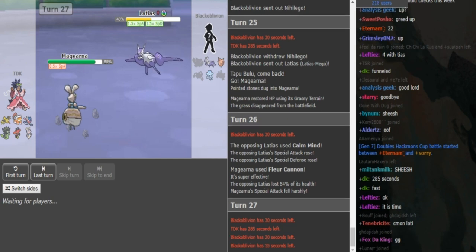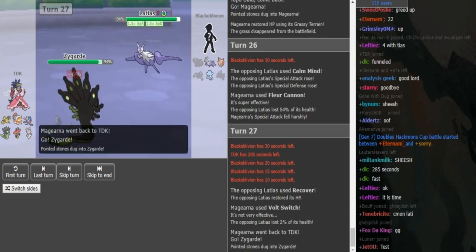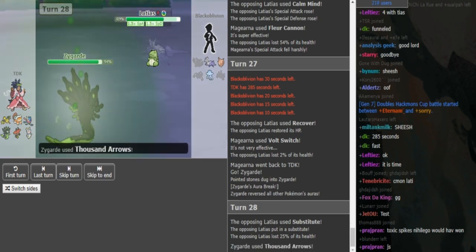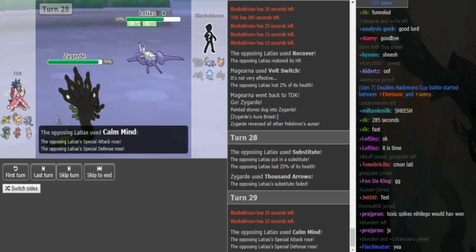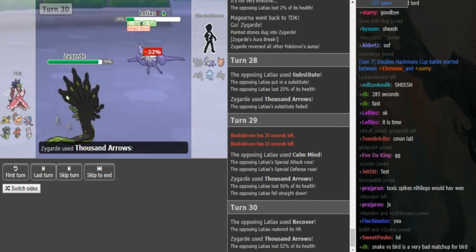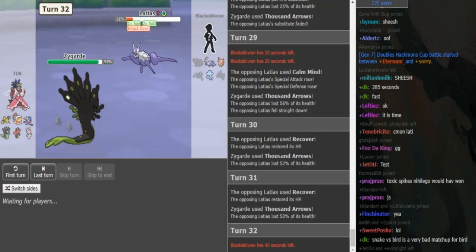He Volt Switches into Zygarde — with only one CM up, Stored Power wouldn't do much to Zygarde. TDK never brought Zygarde in on Nihilego because health on Zygarde is valuable for the Megalati matchup — if Lati only has one CM up, Zygarde can hit it for good damage. Black Elvin uses Sub to scout Zygarde's move. Thousand Arrows. It does around half to Lati, so Black Elvin can't set up for free. He goes for CM. That roll is 56% — has to be a high roll, so he'll Recover spam fishing for lower rolls. 52% next.